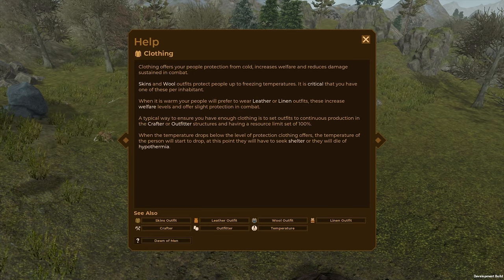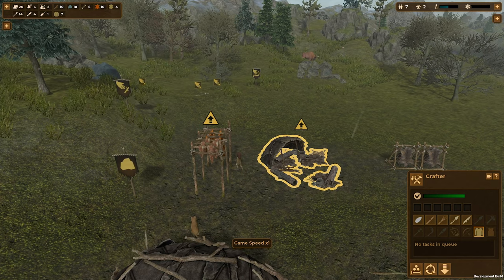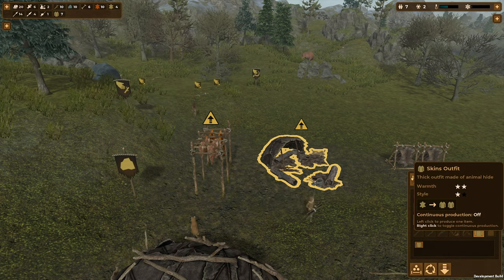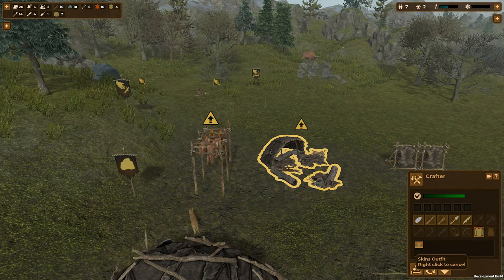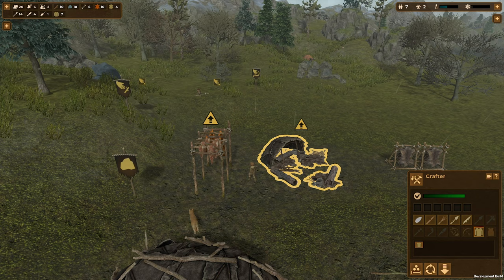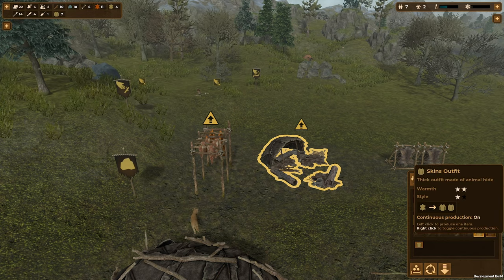Ooh, clothing! Clothing offers your people protection from cold and increases welfare and reduces damage — skins and wool. Outfits protect people up to freezing temperatures. You need one of these per inhabitant. When it's warm your people will prefer to wear leather. A typical way to ensure you have enough is to set outfits production to continuous, or having a resource limit set to 100%. We need leather for summer and we're not actually got leather outfits at the moment.